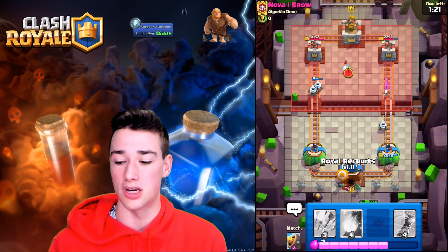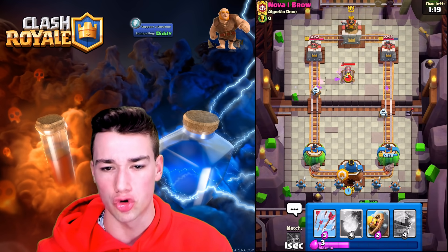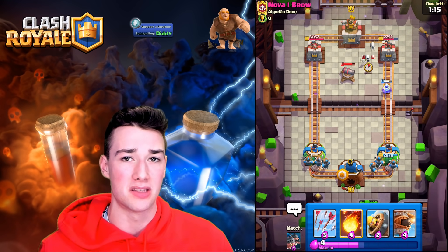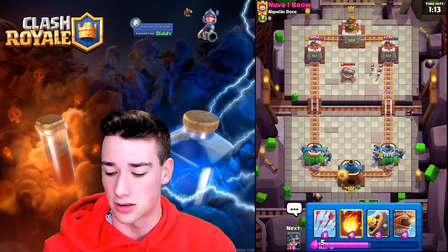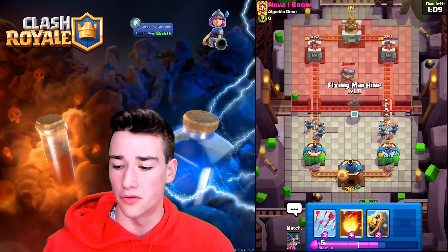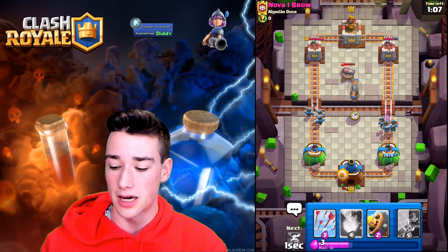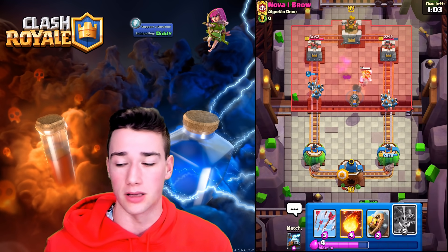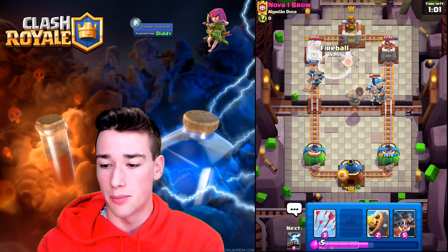Let's go in with some Royal Recruits here. A big thing with this deck is of course playing control — understand your opponent's deck first. If they have a bunch of answers to your Royal Hogs it might be difficult, but there are certainly other ways around it. We see the cannon in the middle — we are 100% going to flying machine this. Obviously we're going to be able to take out that cannon. If he does fireball our flying machine, then we have free reign to go in with our Royal Hogs and put in that work.